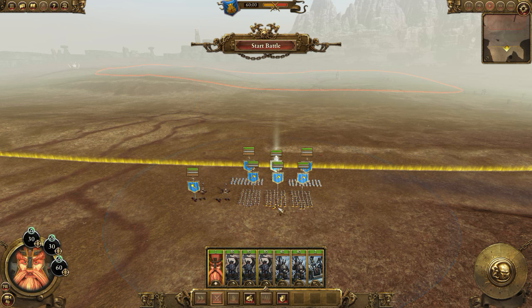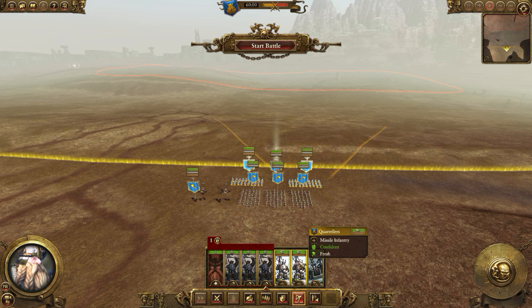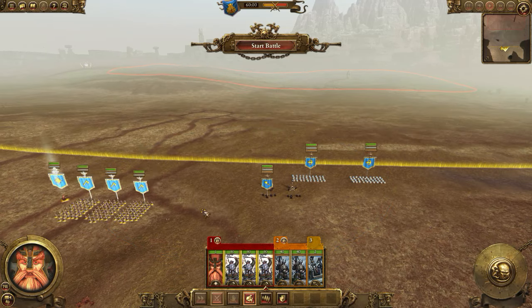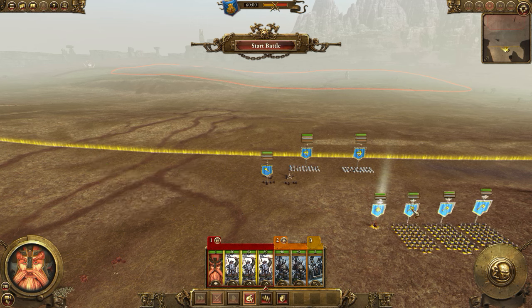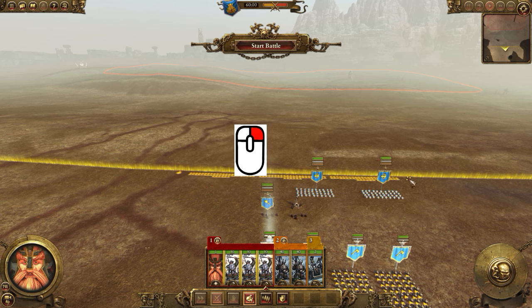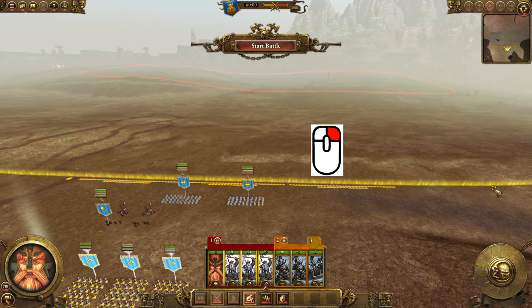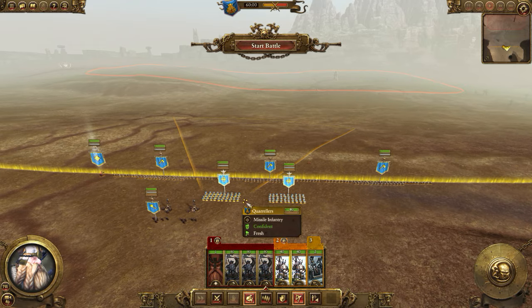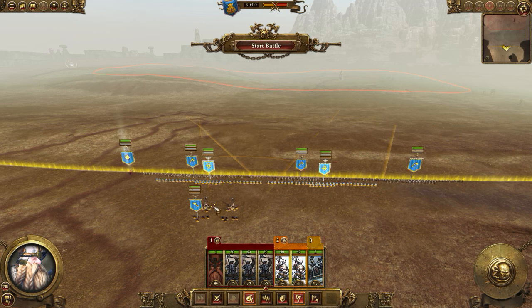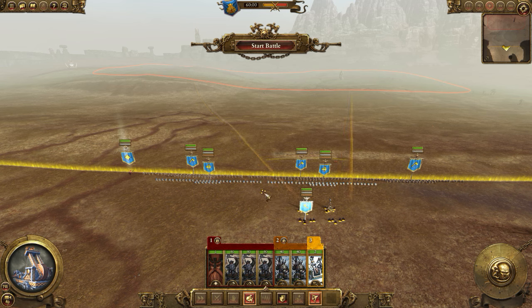What I tend to do is click to select units, then assign them: melee to Ctrl+1, missile units to Ctrl+2, artillery to Ctrl+3. Once a group is selected with a number key, just right-click to move them. I can also hold the right mouse button and drag to make the formation as thin as possible, which I often like to do with my missile units and artillery.